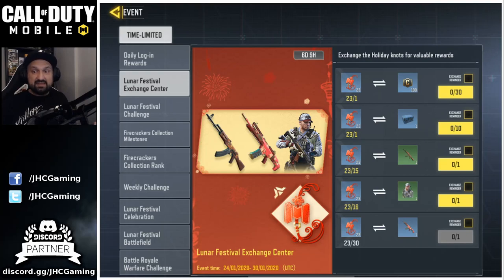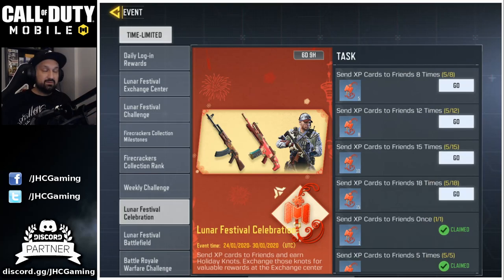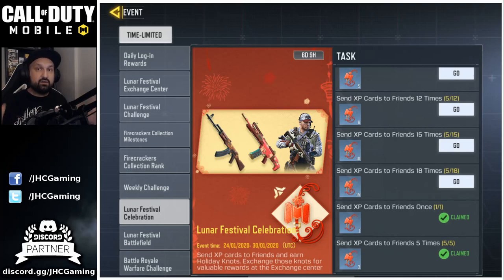If you want to save knots, you can save 30 knots to get the LK24 skin, or 16 knots for a Spec Ops Arctic character skin — it's uncommon, so yeah, might as well save for that. Some rewards are repeatable — you can buy the Fearless Soldier crate up to 10 times to get Kravchenko. Now, how to get knots: first is the Lunar Festival Challenge — get kills in any mode up to 400 and you'll get knots for every milestone. Pro tip: zombies count, so you can kill 400 zombies and get everything. The other event is sending XP cards to friends — you can only send five per day, so you have to wait each day. You can't get everything on the first day.